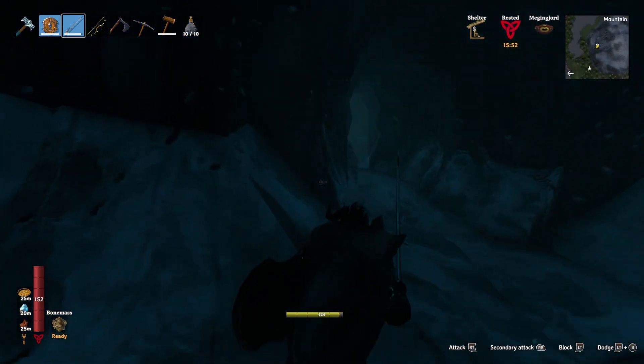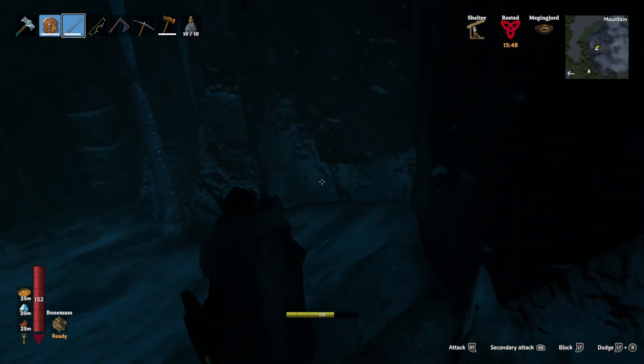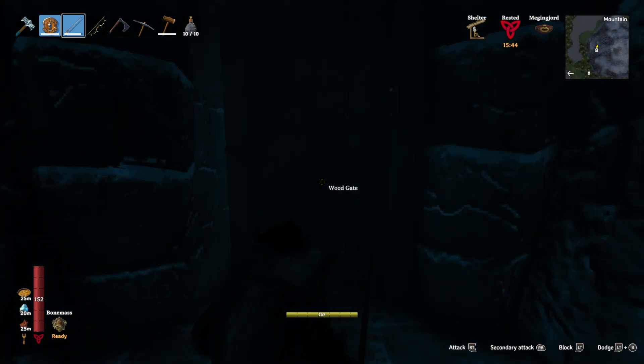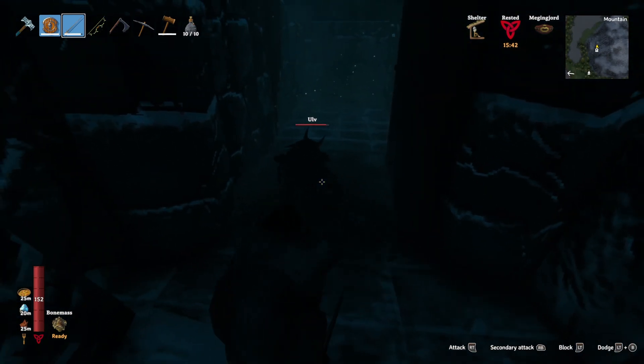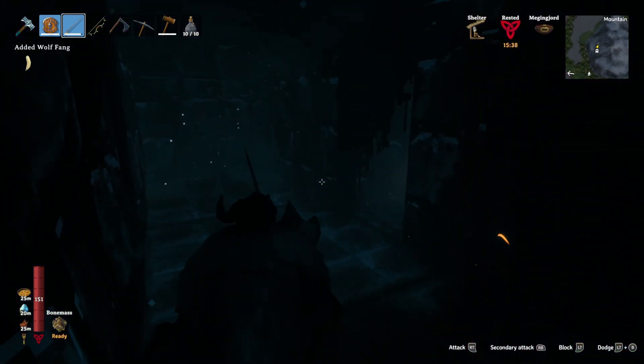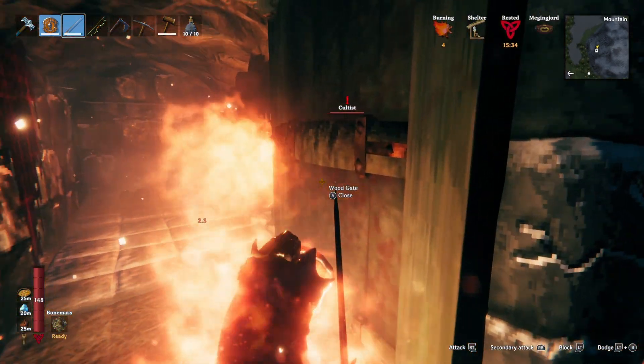Bats can be a bit of a pain mainly because they fly, there are lots of them at once, and while they don't do a huge amount of damage per attack they are difficult to kill. I believe they drop leather scraps. Here's another Ulve — thought it was going to attack us but then didn't.